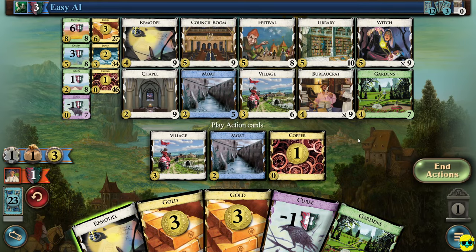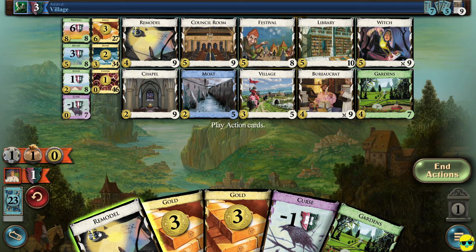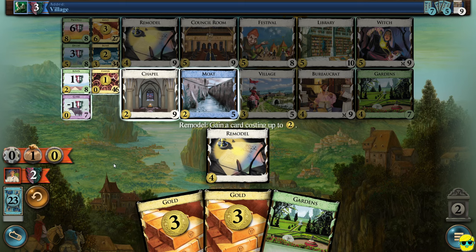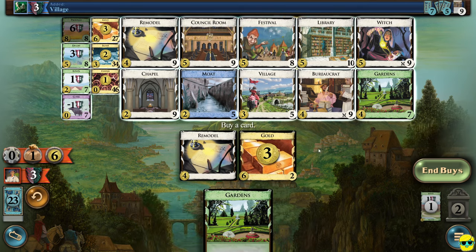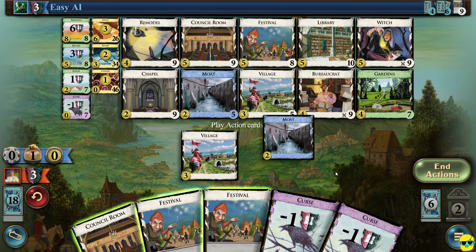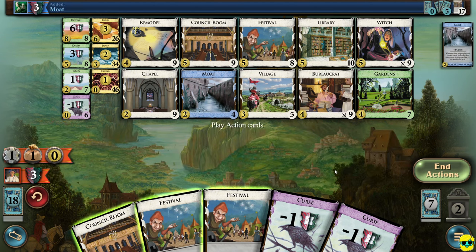Then we play our treasures and we have six money — I will buy another gold. They gave us a curse. They had a big turn and this is how it goes in Dominion: when things progress you just get more and more actions, so players' turns take longer. Luckily this version is very fast. In the settings you can adjust the animation speed — slow it down or make it super fast. I like the pace right now. If you're newer, you might want to slow it down, but you can always look at the log to see exactly what happened.